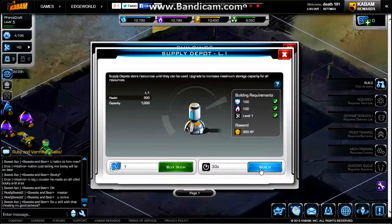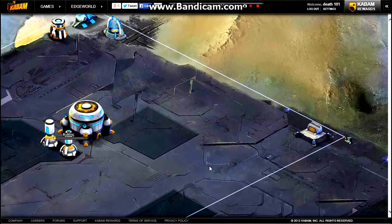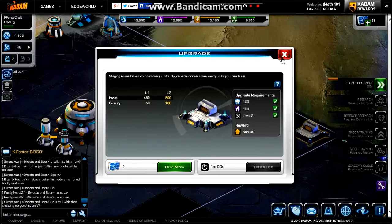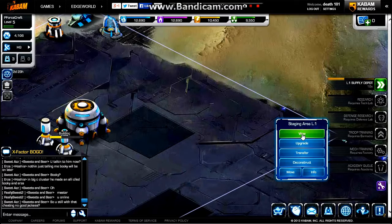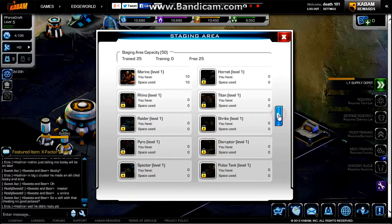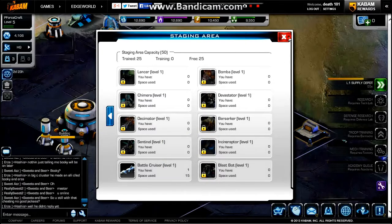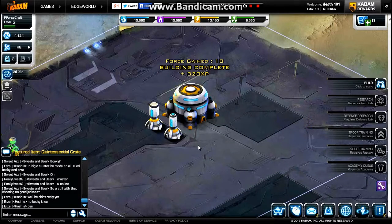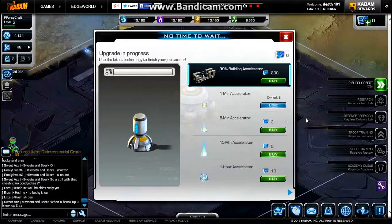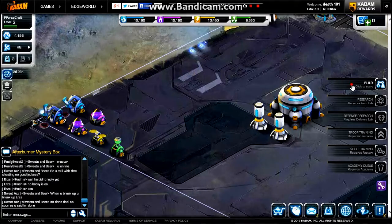You gain XP on everything you build or upgrade. The staging area is where you store and house your troops — every time you upgrade it, it gives your troops more health and more storage. Right now I have 25 storage capacity. Marines take up 1 slot each. A Battlecruiser takes 15 per unit, but the Battlecruiser has a lot of health and can shoot more than one target at a time — so if you have turrets here, here, and here, it can engage all three simultaneously. Very handy.